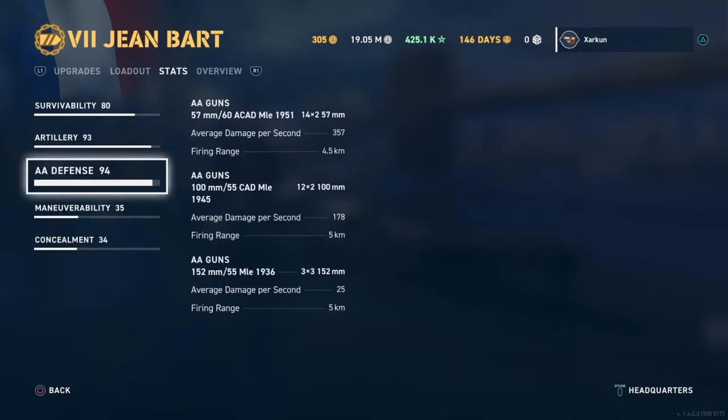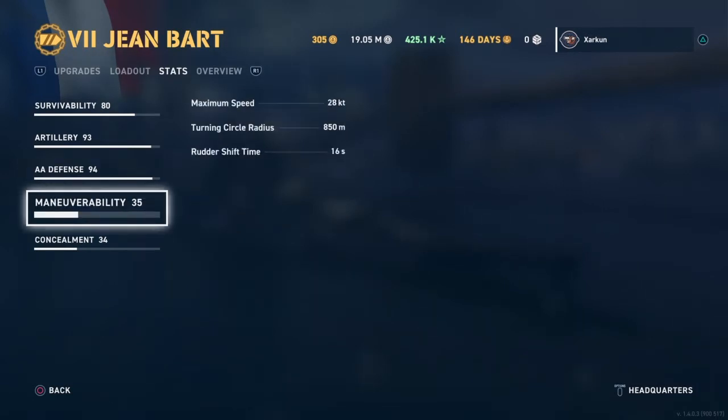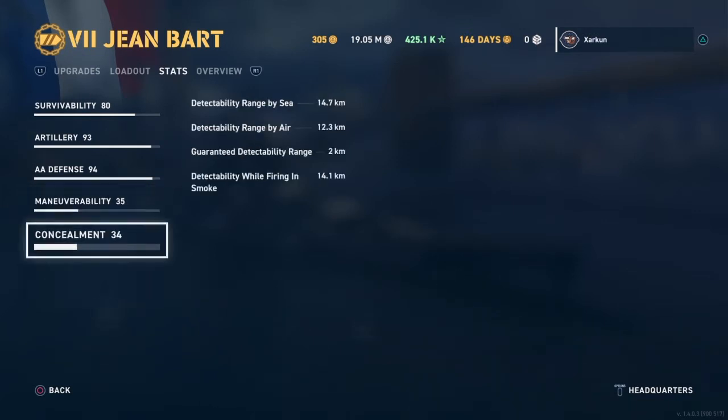Apparently the Jean Bart also has fantastic AA guns — not that those matter in this game. Maneuverability: max speed of 28 knots, turning circle radius of 850 meters, rudder shift time of 16 seconds, and basically standard battleship type concealment.